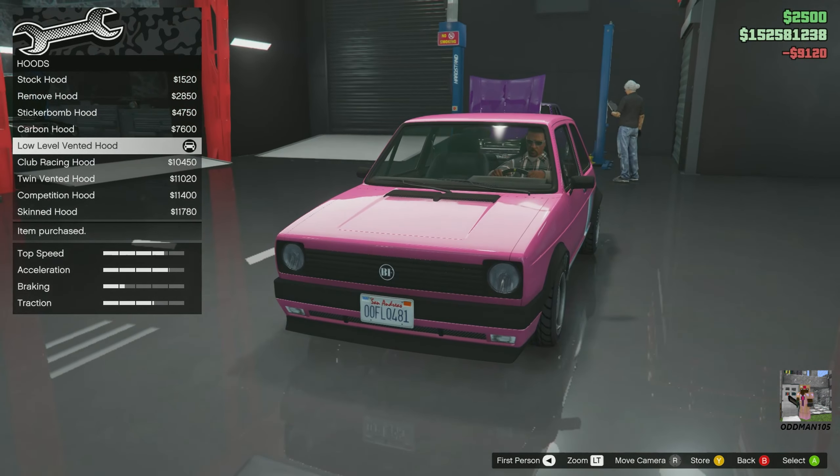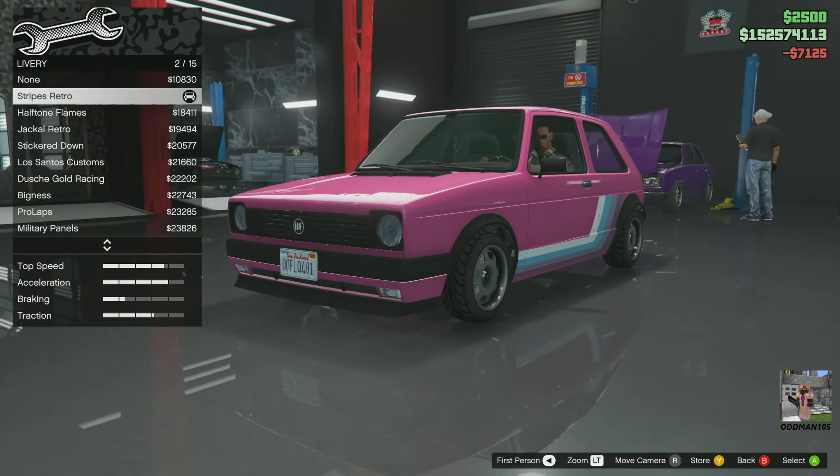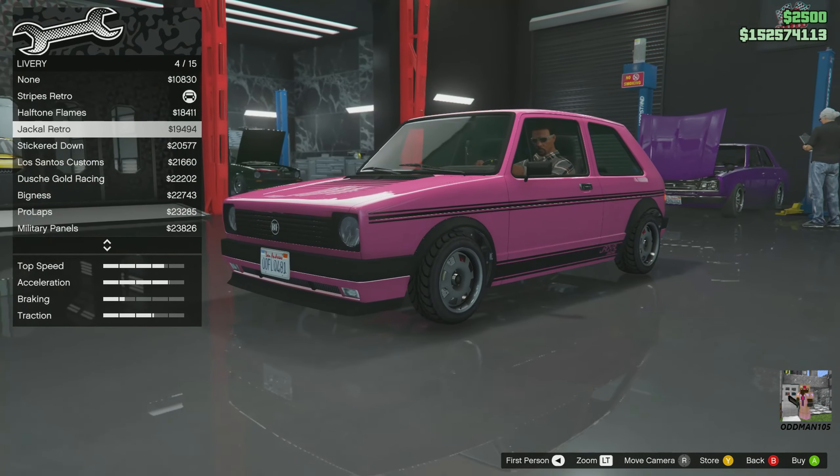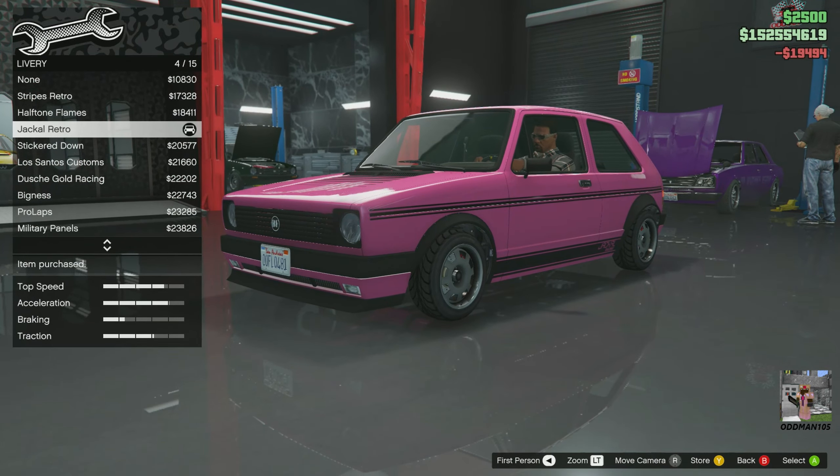The horn we'll leave standard. Headlights: let's go xenon. We'll skip the neon kit. Now for liveries, we're going to get rid of the original livery that's on here and go with Jackal Racing — let's go ahead and put that one on.